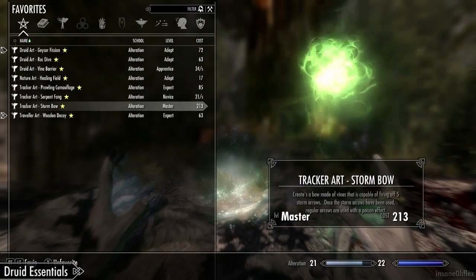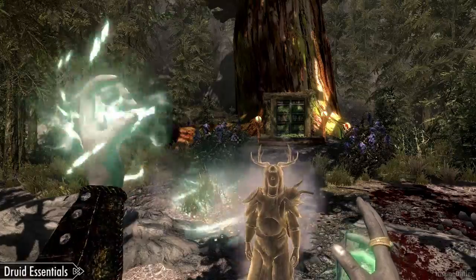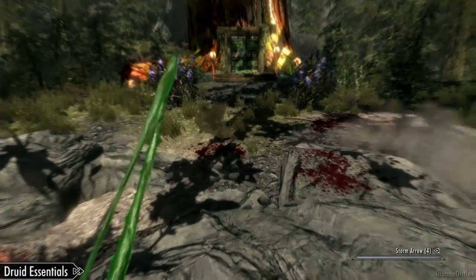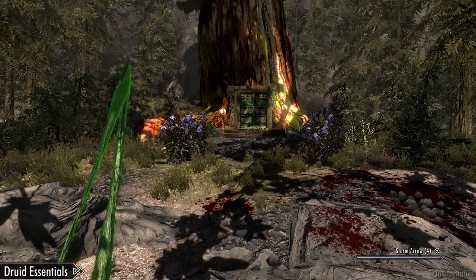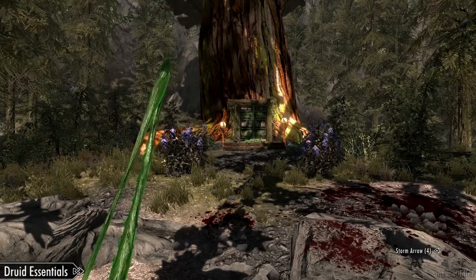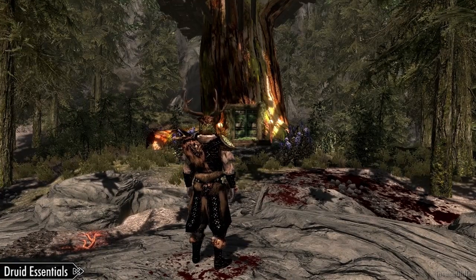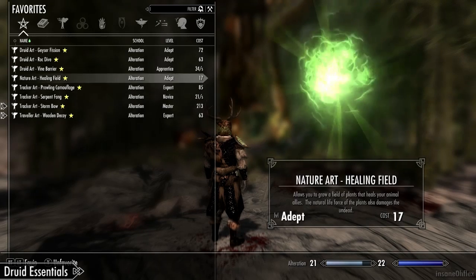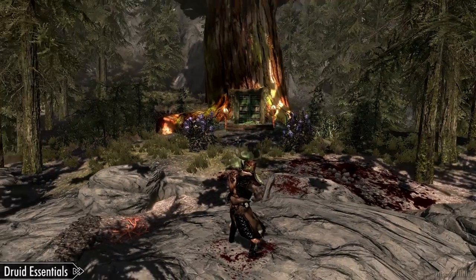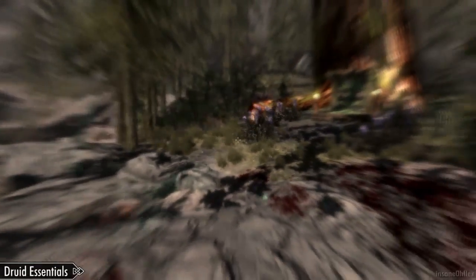There's a more powerful version of the bow you can summon called the Storm Bow. This one shoots five arrows and is really quick and pretty powerful. It's kind of like a conjured bow — as soon as you unequip it, it goes away. There's also Prowling Camouflage, a cool spell that's kind of like Chameleon from Oblivion — it makes you nearly invisible and time slows down a lot until you take an action, like casting a spell.